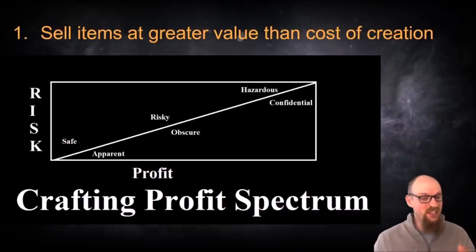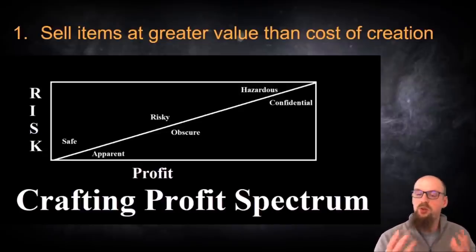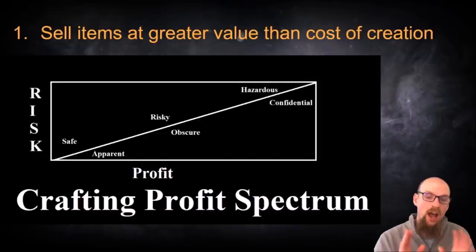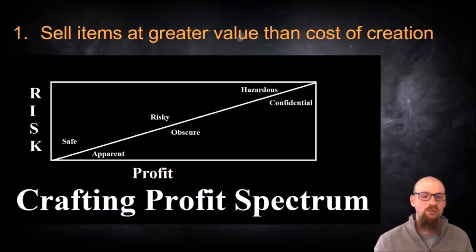If an item is particularly safe to craft it's going to be low risk and pretty apparent in its knowledge base. For instance, if you know how to turn in a chromatic recipe, that's relatively apparent in the game. If you know how to craft something using jeweler's orbs or fusing orbs, these are basic apparent uses of items that are relatively safe at first glance. Crafts which are both safe and apparent are going to have relatively low margins for profitability simply because everyone has the knowledge to do them and it doesn't cost much to enter that market.